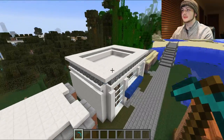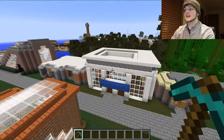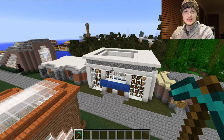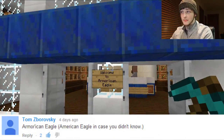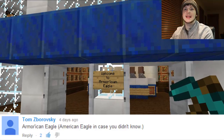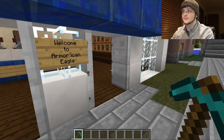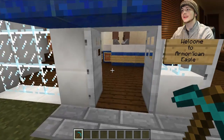Now, this is a very interesting build. The outside — I just feel like you guys should be able to look at this and know what it is, just for the fact that it kind of has the same design no matter where it is. But normally you see it in malls; you don't normally see it just by itself as a shop — and that is American Eagle. Or Armour-ican Eagle. So you get your armor, and have you ever noticed how American Eagle's doors are always open? Well, I went ahead and incorporated that, so that's why the doors are always open.